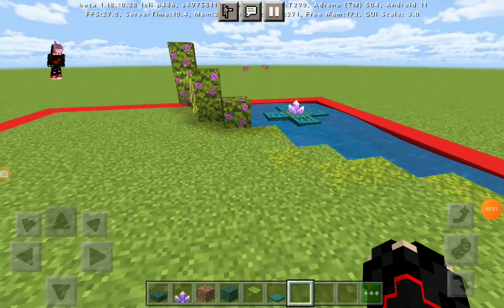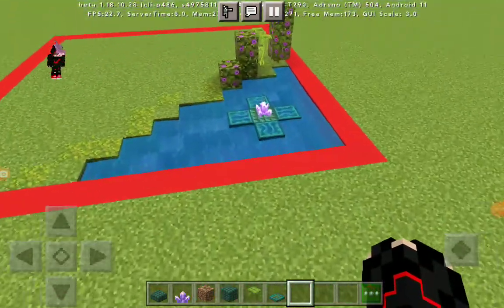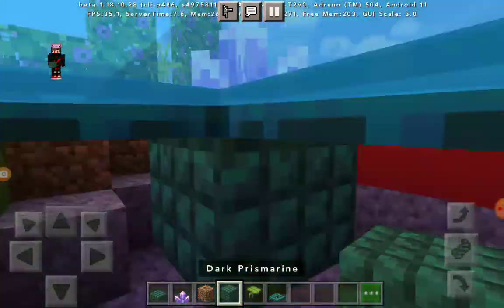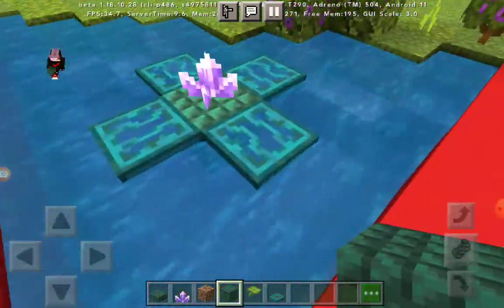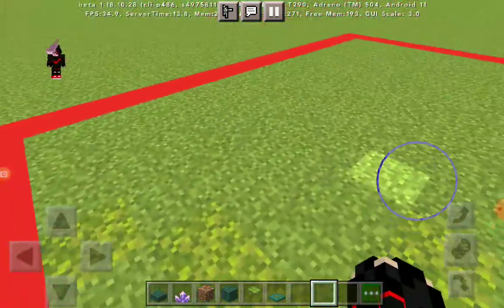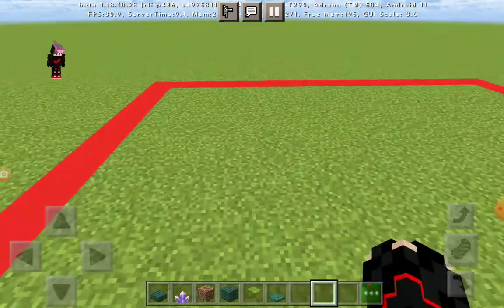All right, so little update — I actually made a little pond here, with a lily pad and a dark prismarine block, with a little bit of detail. I used gravel as the floor, and moss blocks basically everywhere. And then I'm thinking about making a windowed house here, with a little pathway and a little garden.